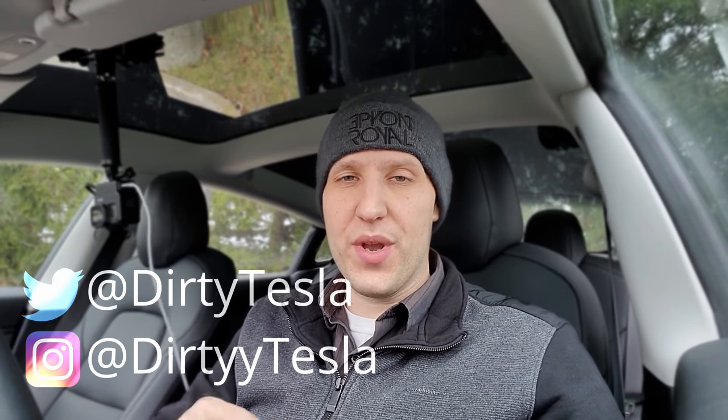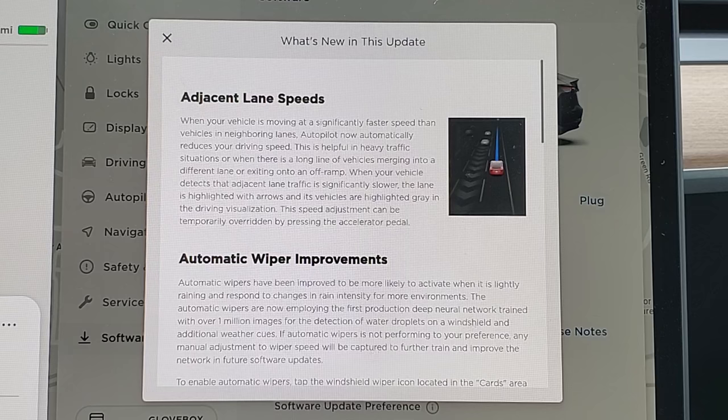We're back, just about a week later, with another exciting update from Tesla. We were on 2019.40.1.1 and now we're moving to 2019.40.2. Normally that small of a change isn't going to make a huge difference, but there are already some new features. Here are the new release notes — if you haven't seen the last update, I can link to that video above.